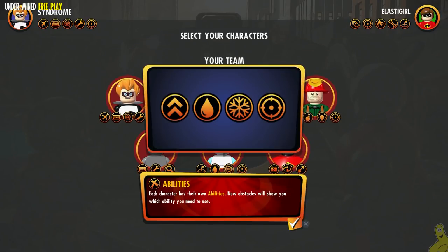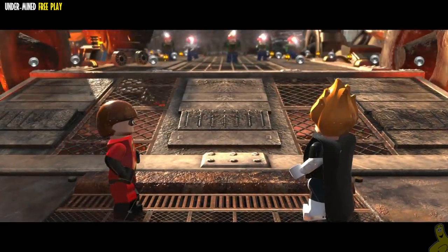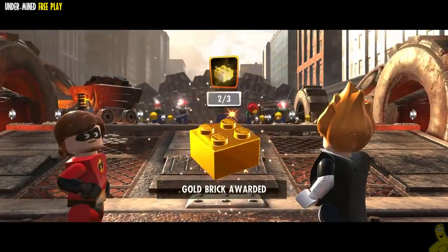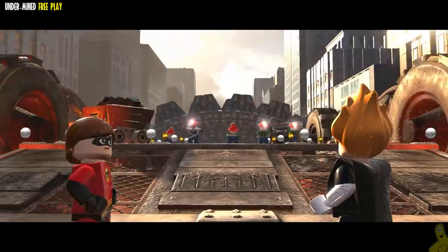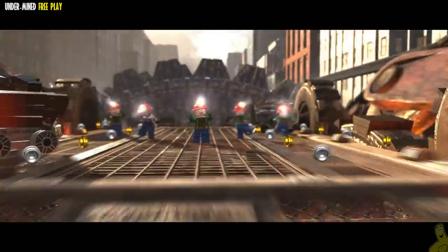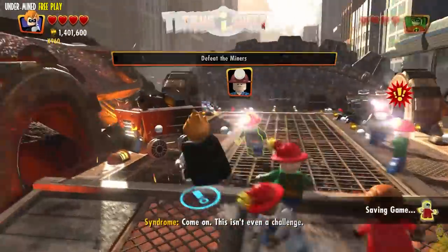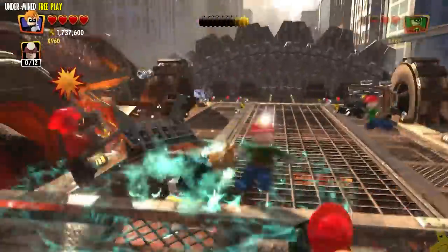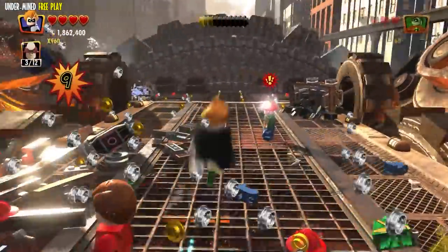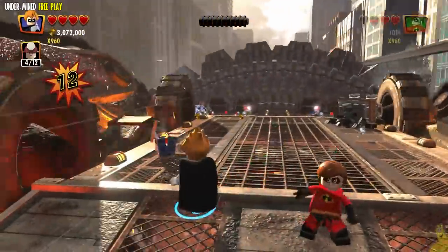Pick a character you want to use — keep in mind you'll have access to all of them. It is important to know that we are going to need a character with mind control. If you don't have one earned yet, make sure you make your way to Edna Mode's and create one before going any further. Most of the other abilities used here are characters or abilities found throughout free roam or obtained in the story.